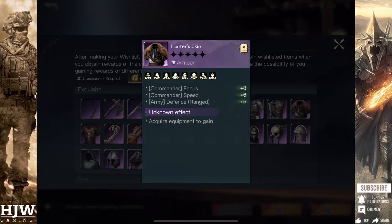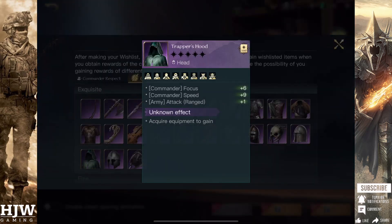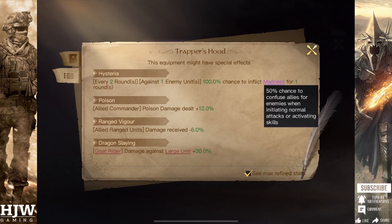For Flawless Headgear, I would recommend the Trapper's Hood with Hysteria. This grants good bonuses to Focus and Speed, but mainly we're looking for that plus 3 attack to your ranged units to maximise the damage from those powerful Elven ranged units. Having Hysteria is great because it gives a chance every two rounds to inflict Madness on one enemy unit, making them attack their own units — reducing the damage you receive and increasing damage your opponent takes, so it can never be a bad thing.